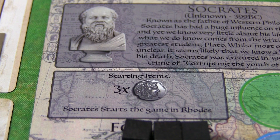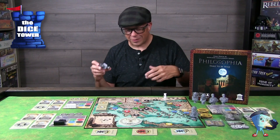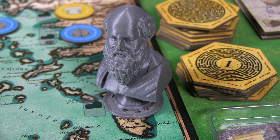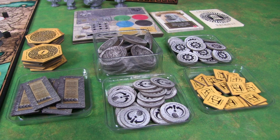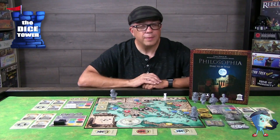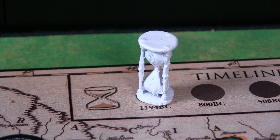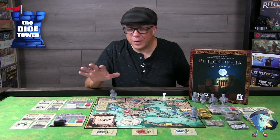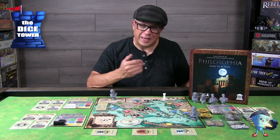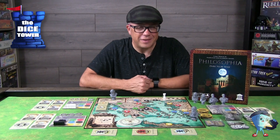Each of the thinkers is represented by awesome miniatures — like little statuettes — which are really cool. You'll place them on the board at their starting positions. You also have your various tokens like money, building tokens, and so forth, and all the different types of cards will be placed out on the board in their corresponding spots. Finally, you have the sand timer, which you'll put on the timeline at 1194 BC. This is your track — you're going to want those three labyrinth tokens in order to trigger the end of this timeline.